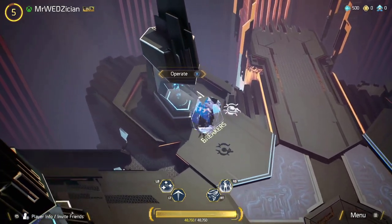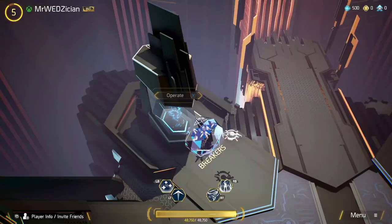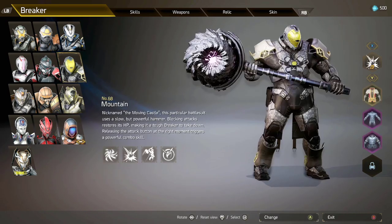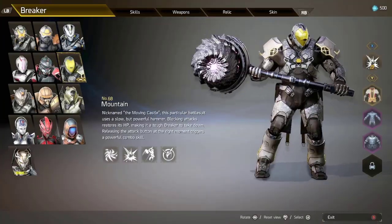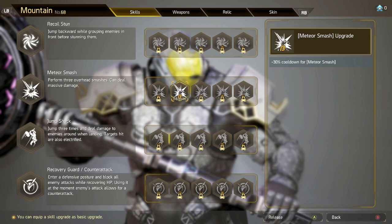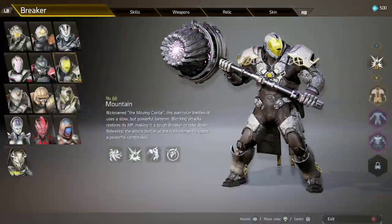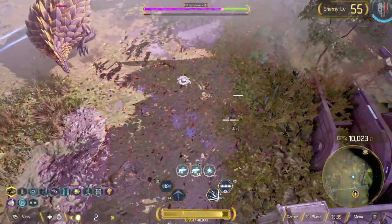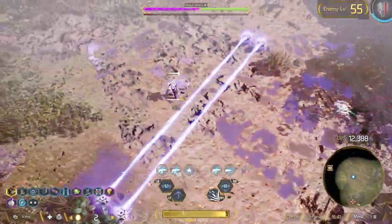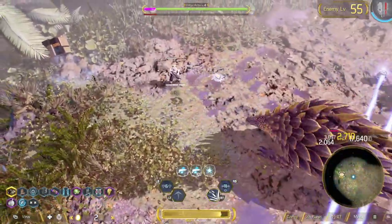For some characters you can just go for cooldown reduction. Let's say Mountain - he's got some of the longest cooldowns in the game. Going to his Skills, the one that gives me the most benefit is Meteor Smash with a minus 30% cooldown. The benefit here is you don't have to rely on RNG from the in-game machines. You don't have to worry about which option to choose - you just go on your way with the one you already picked.